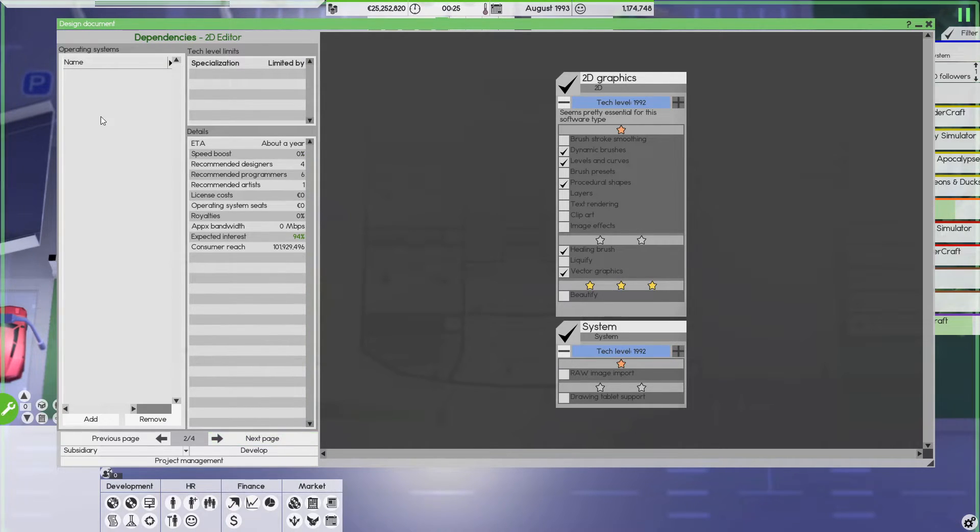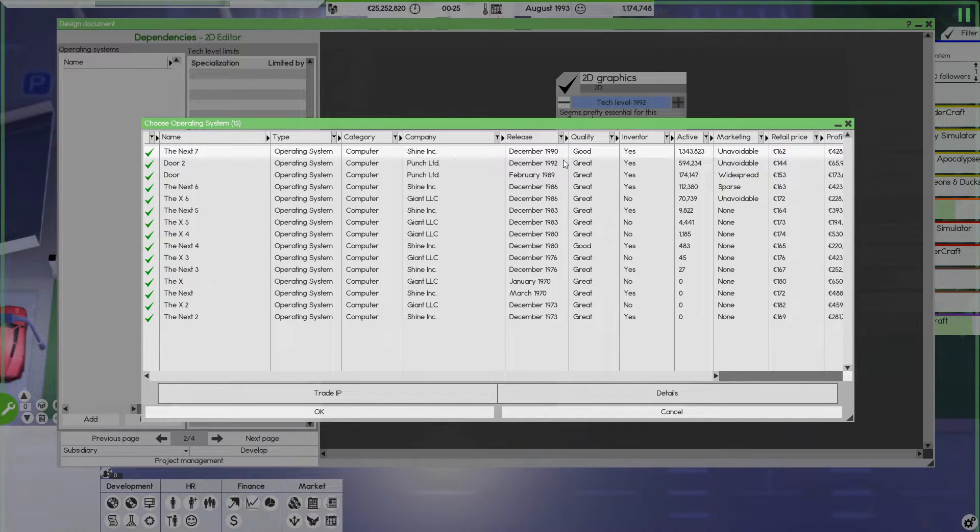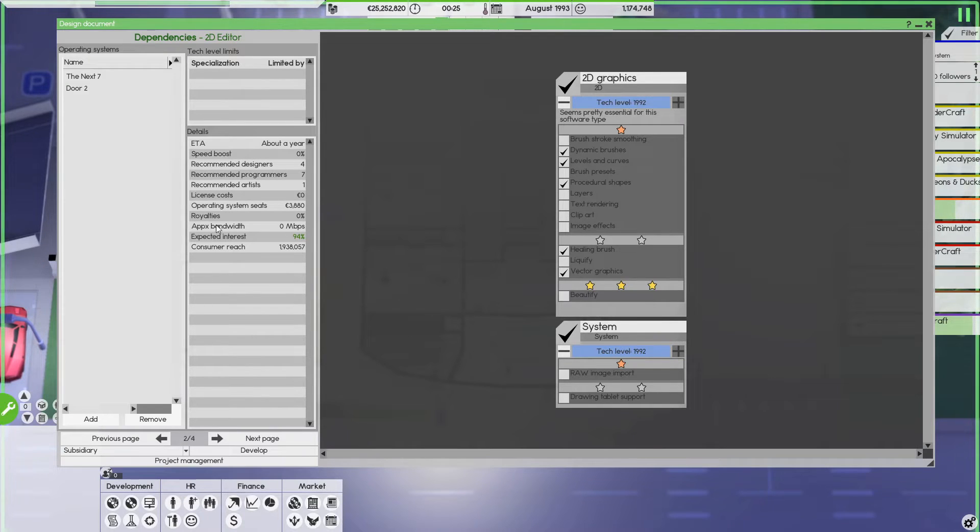On the next page you can set compatible operating systems. What I mostly do is filter by active — take the most active ones, which are usually also the newest. For instance, if one OS was just released in 1992, it's probably growing, so I'll target that one too. Don't try to go for too many though, because you'll end up with a lot of extra work and some of those might go out of date by the time you release your product.